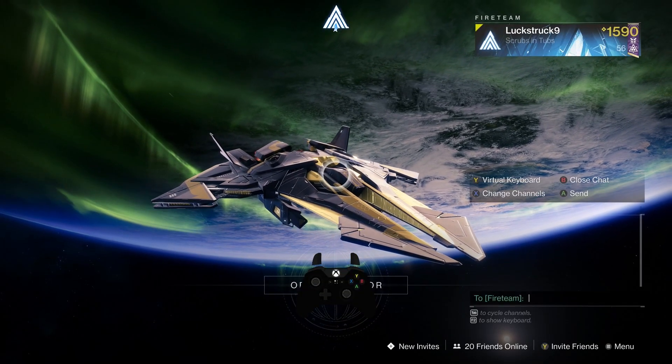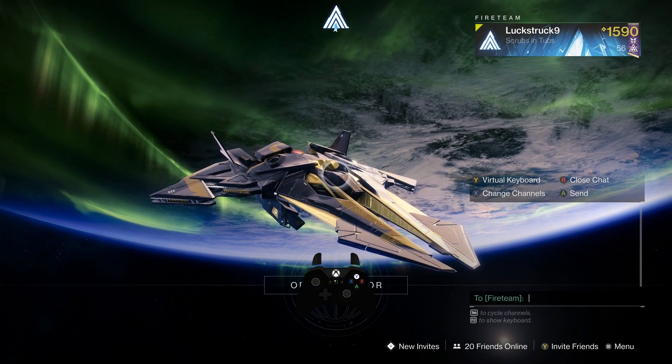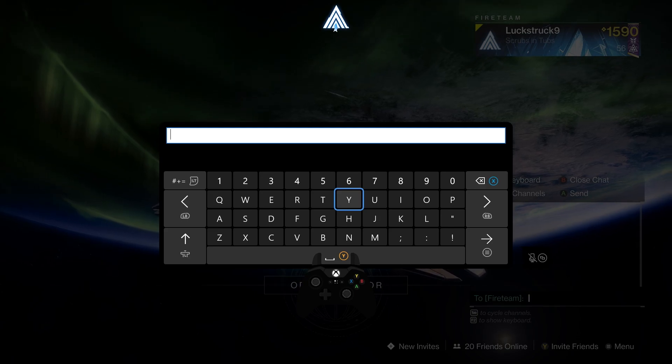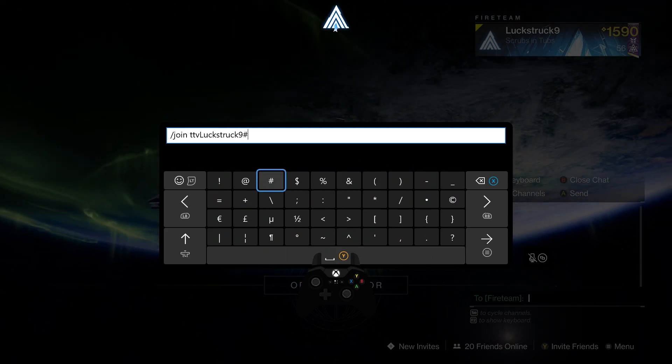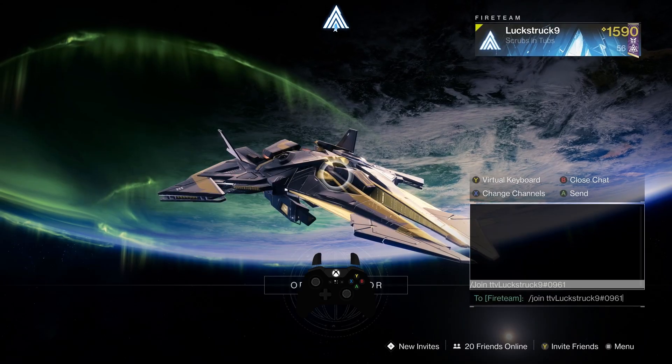Be in Orbit, and then you're going to hit Right on the D-pad, and then you're going to hit Y on Xbox, Triangle on PlayStation. You'll type in the code. You can also use a USB keyboard for this.